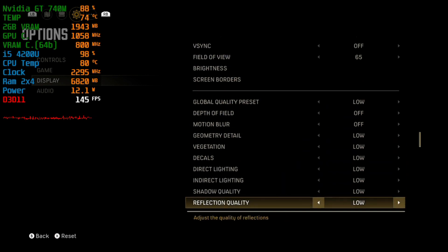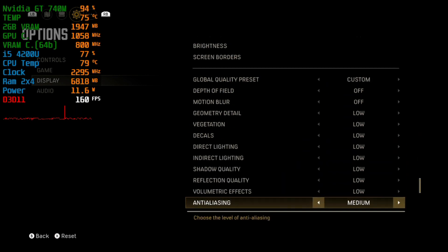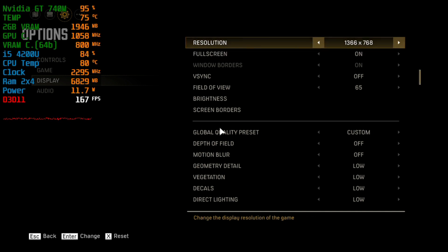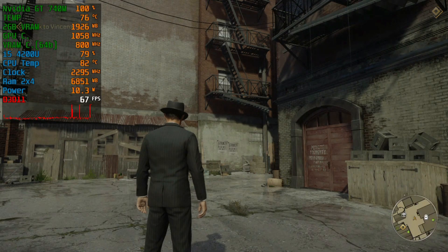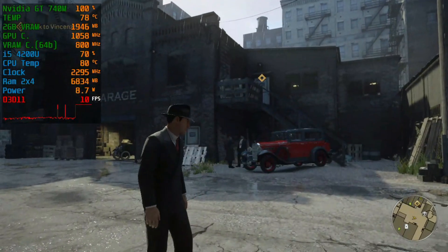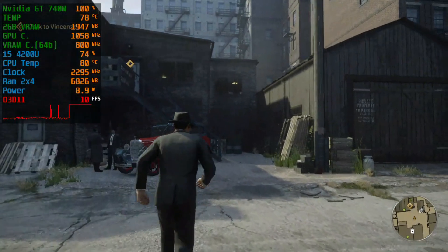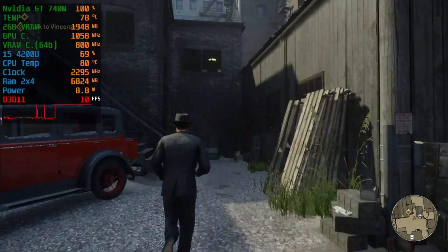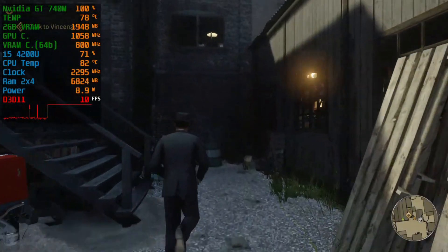720p, absolutely lowest settings. You can't go lower than this. As you can see, the minimum is 720p. There is no resolution under this one. There is no resolution scaling option. It is impossible to tweak the game. This is the minimum for now that I'm aware of, unless a little spec gamer brings something new to the table — this is the minimum I can go in this game.